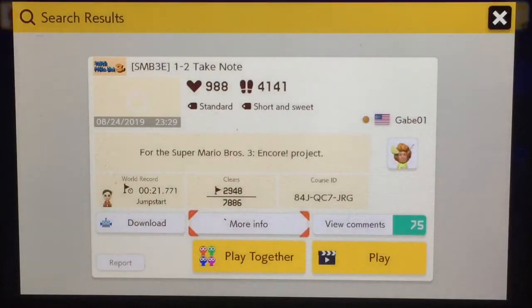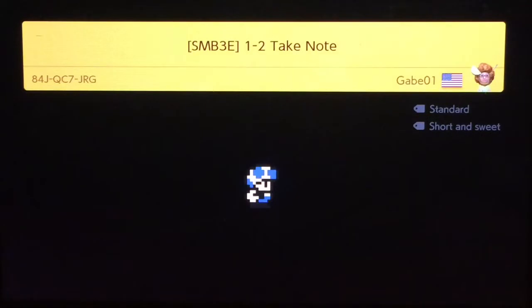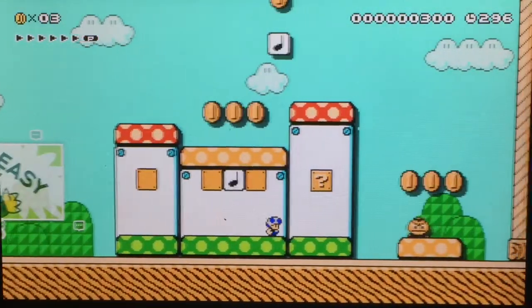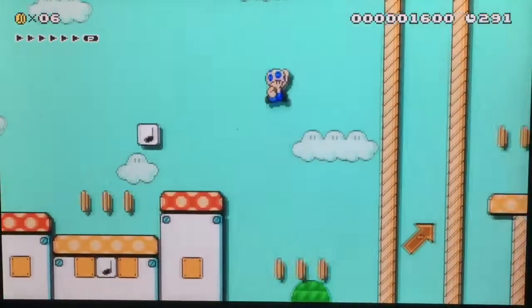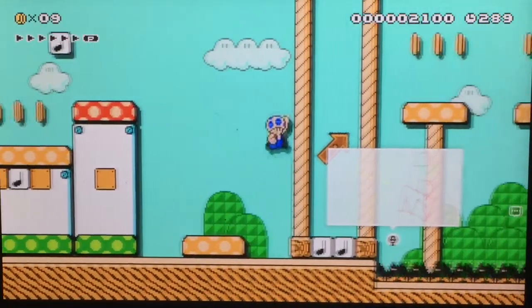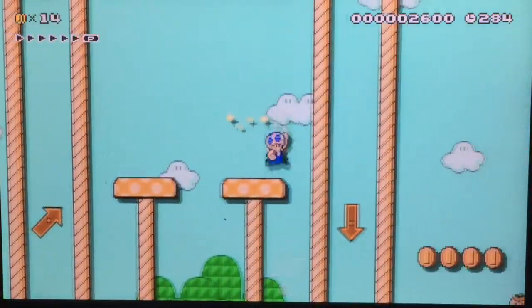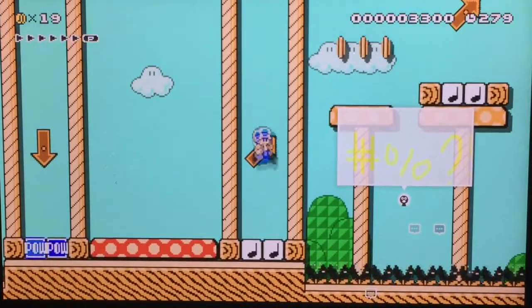We got a one-up. I'm not sure if we died yet — we didn't die. Let's begin the second level now. What I like about these levels is that their gimmick actually follows the theme. Last level it was treetops, so we had trees. This level is called Take Note, so we have note blocks.